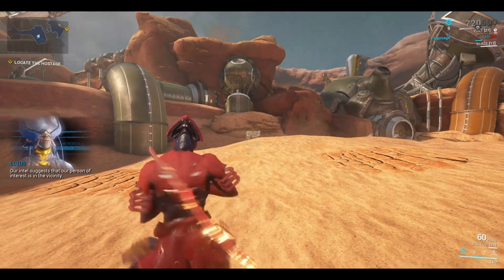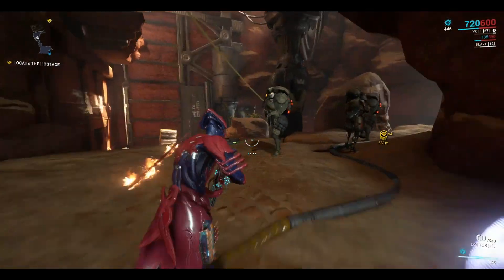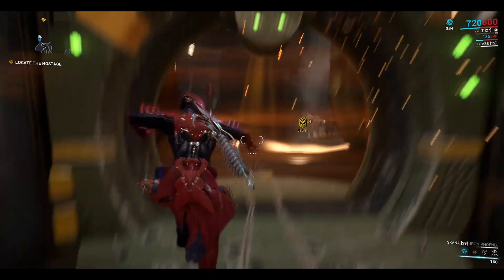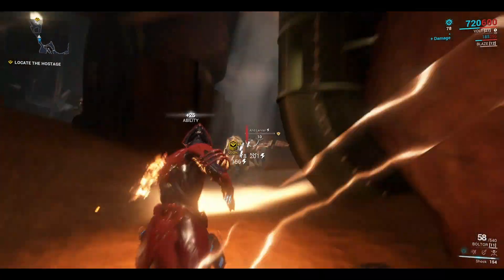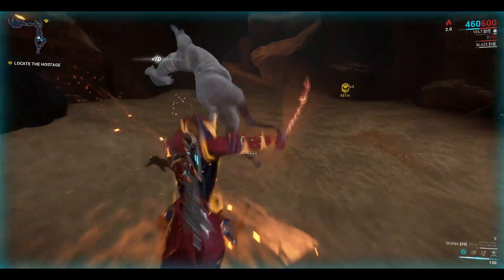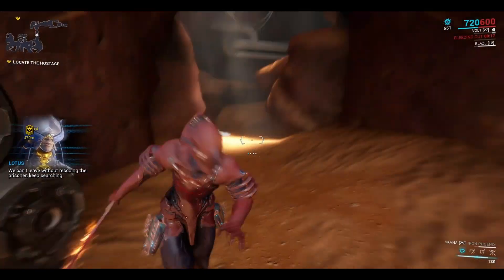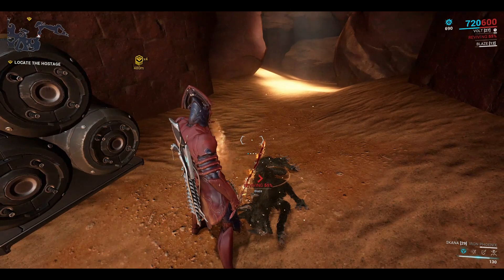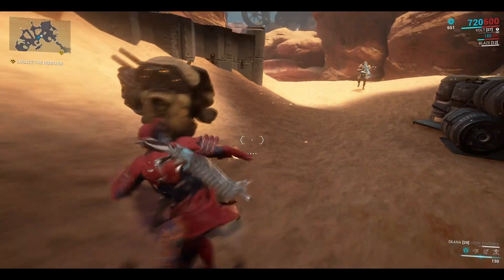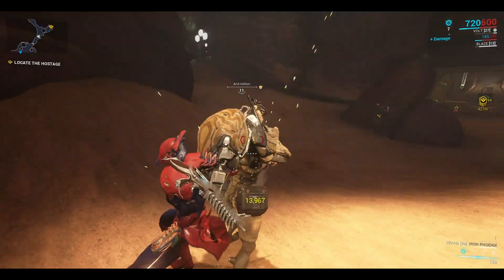The mission says: 'Our intel suggests our person of interest is in the vicinity, search for the hostage and bring them home.' Not to mention Lephantis — he's insane. Well, not at my level, but when I first fought him he was pretty hard. I hate Hyekka Masters — that's why. Hyekka Masters do insane damage to Kubrows and all kinds of pets. I got a Charger once from the Infestation and it was just absolutely annihilated by fire.